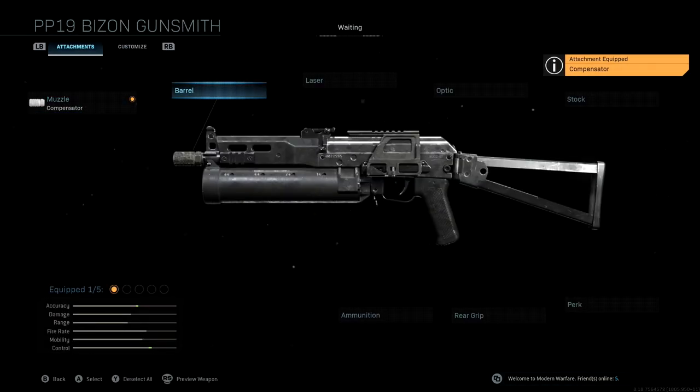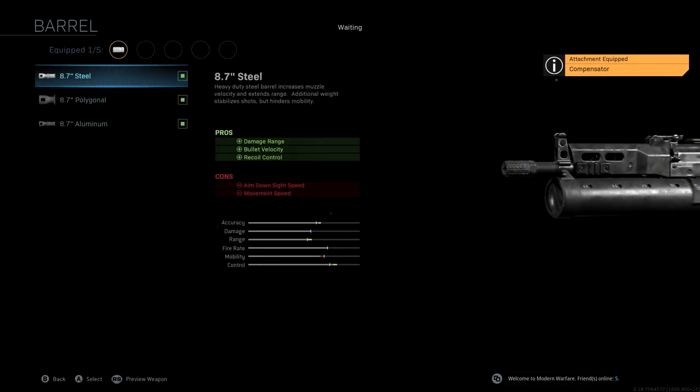The barrel we're using is the 8.7 steel — we're not changing this from the original blueprint. With this, we're getting a major boost to the main three stats: accuracy, range, and control, which is obviously really important. We do lose more ADS speed here, but again, we're going to make up for that shortly with some other attachments. So the 8.7 steel barrel.